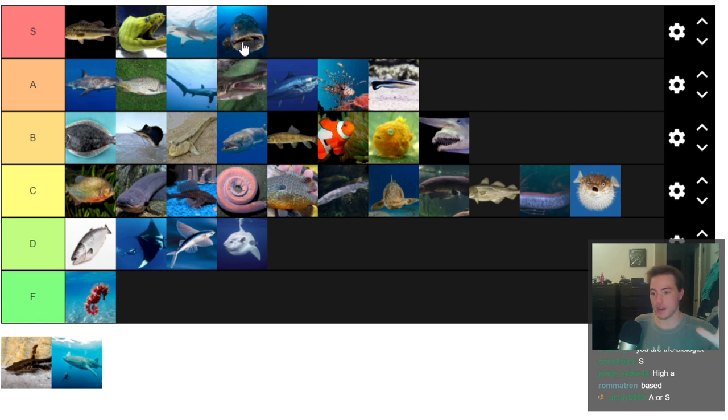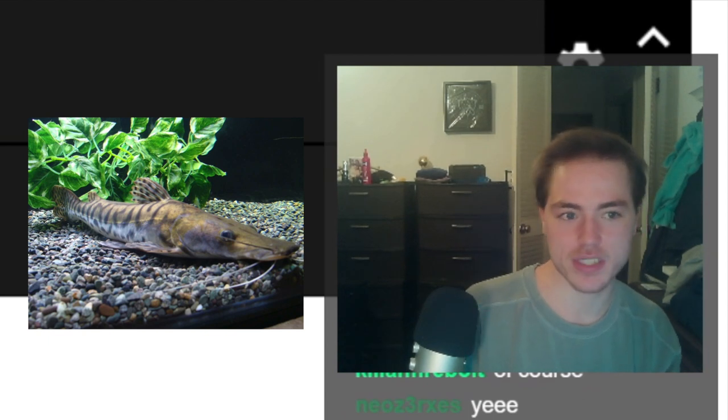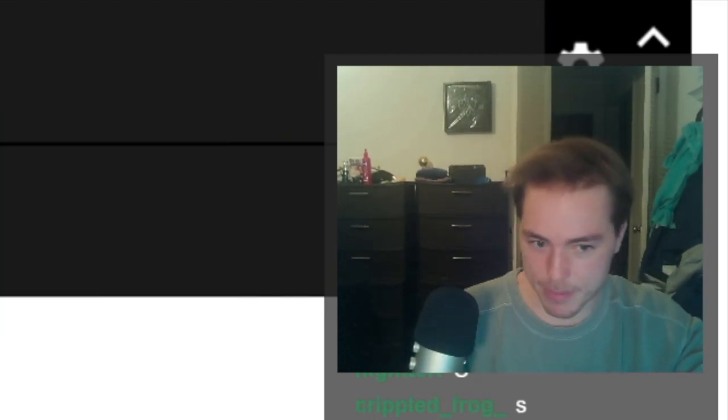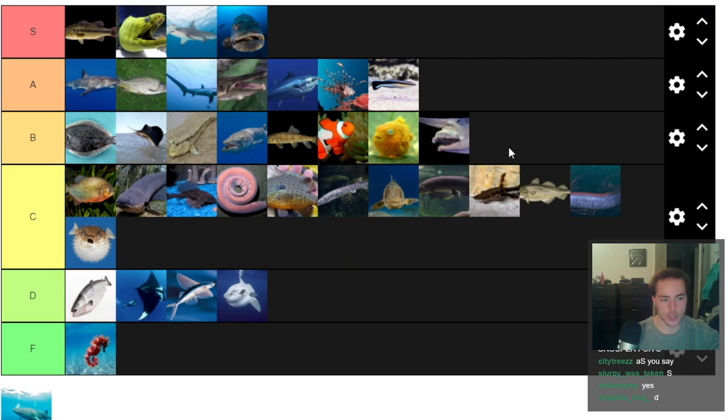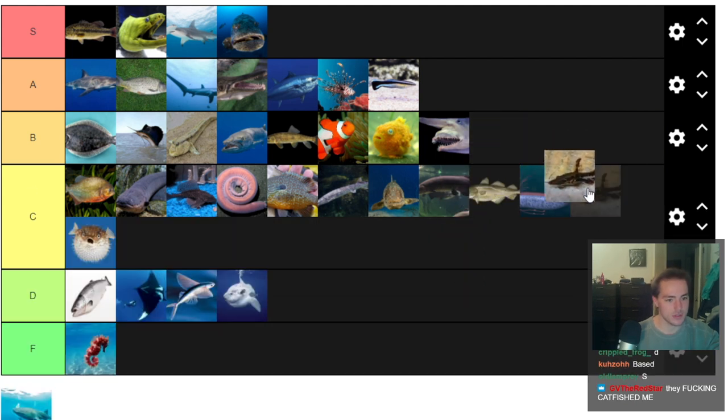Shovelnose Catfish — I'm now regretting adding this one because it's a bit underwhelming sandwiched between a Whale Shark and a Goliath grouper. But Shovelnose is just a cool adaptation. I'm a big catfish fan. Paraiba are often interbred with Shovelnose Catfish. Low C-tier.